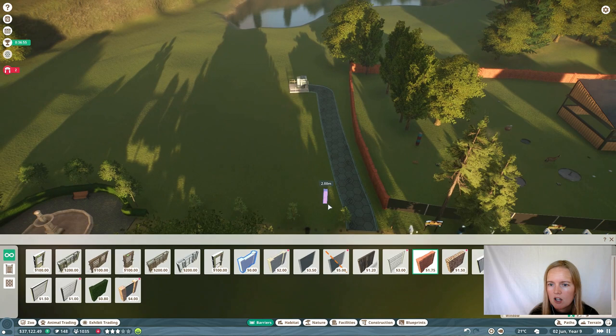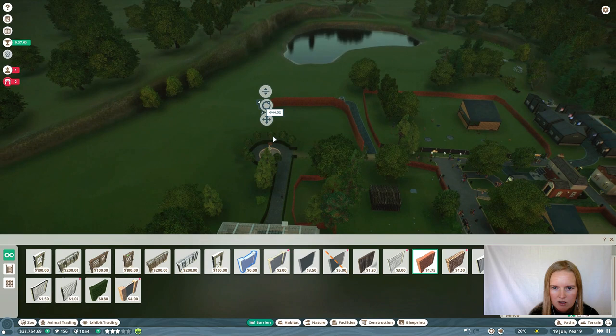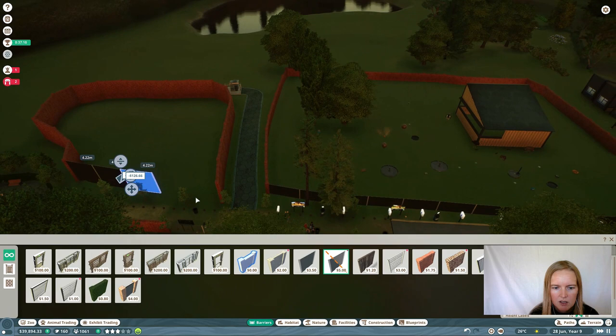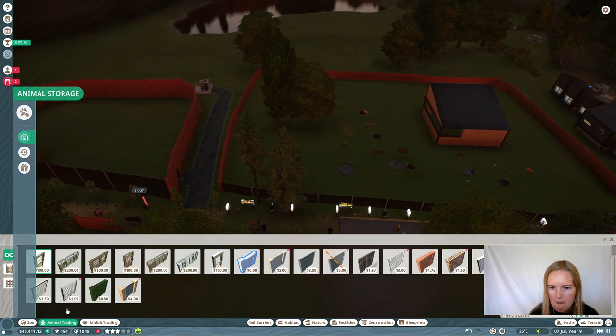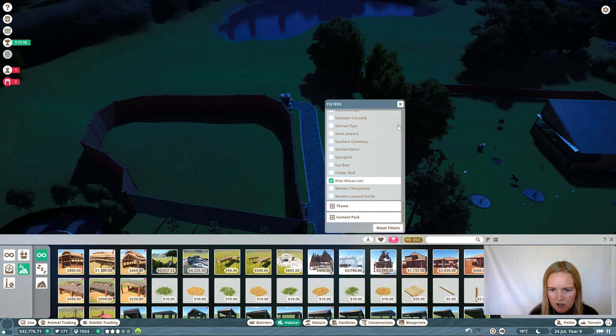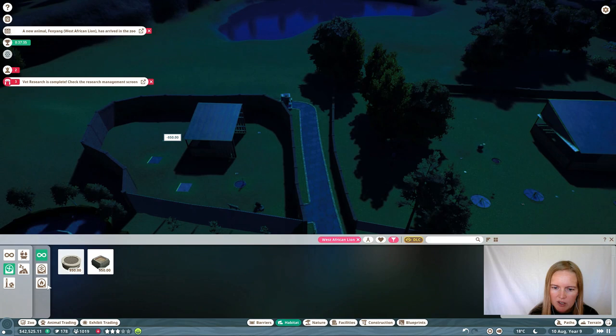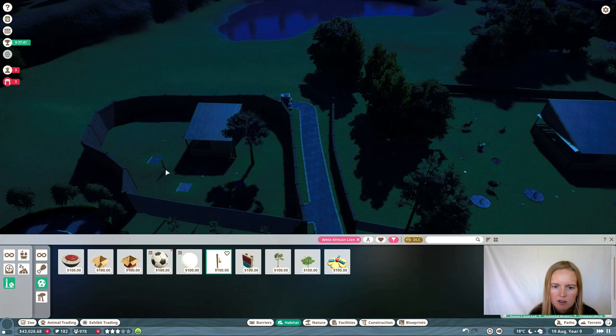Get the fence up high because lions will jump the fence — every chance they get, they're gone. Lions chasing your guests is funny, but it's not going to help you achieve your objectives, let alone get a gold medal. Start with the shelter again — just get this one, it's the easiest and most spacious. Heaters — well, they're from the savanna, it makes sense they don't like snow. Some scratching posts, some more toys — they're cats, you know.